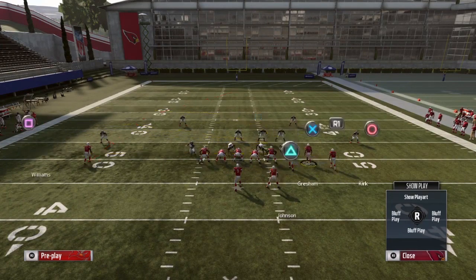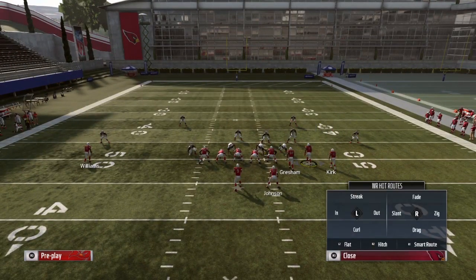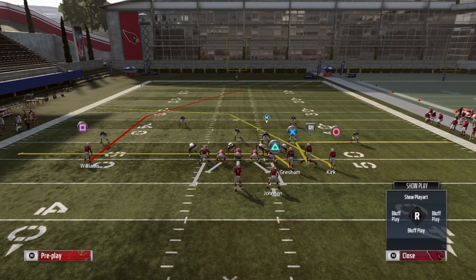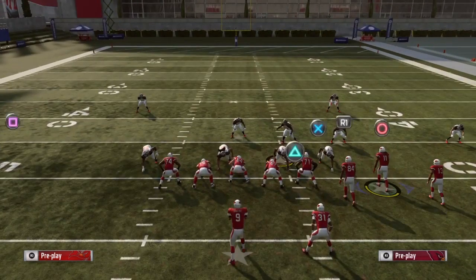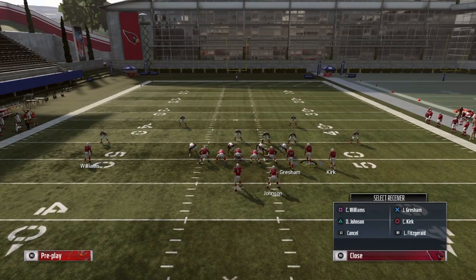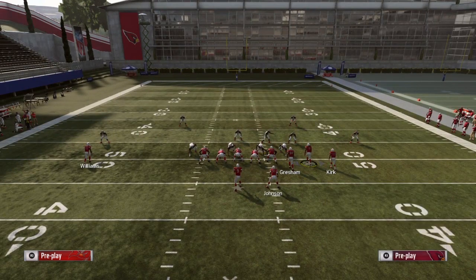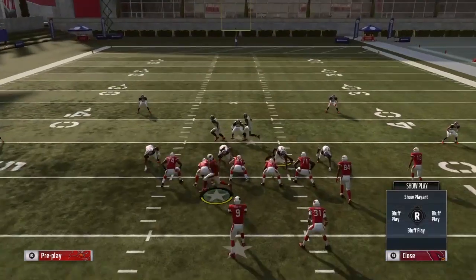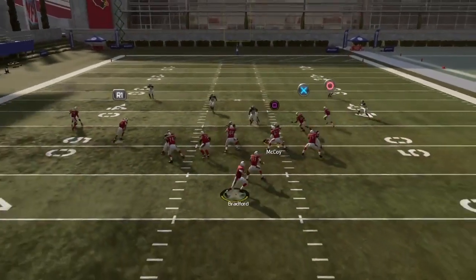My favorite and most common way is to put Fitzgerald on a smart out route. Triangle the Y, select Fitzgerald, push the D-pad to the right, and then to smart route it to the first down marker it's Triangle the Y again, R1 and then R1 again for the smart route. When you snap the ball, your first read is going to be Gresham. Then if they over-pursue on the over route, you're going to hit the in route by Fitzgerald.